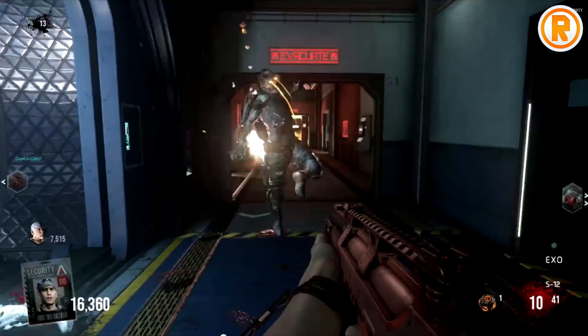In the next picture there's a zombie coming towards your character, but what I really want to focus on is the HUD. In the bottom right corner you can clearly see 'Exo' highlighted, showing you'll be able to access the Exoskeleton in Advanced Warfare Zombies. In the bottom left corner you can see the point system used for unlocking perks, guns, mystery boxes, and doors.